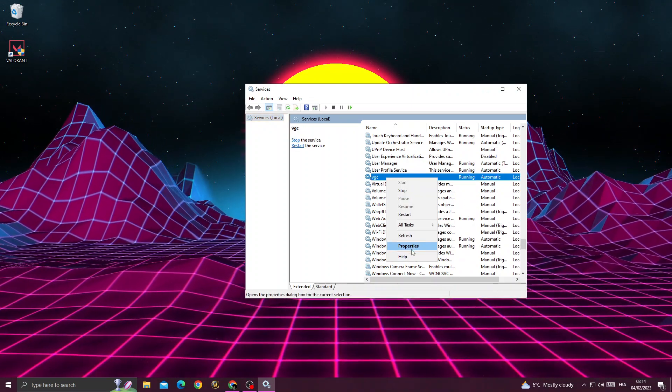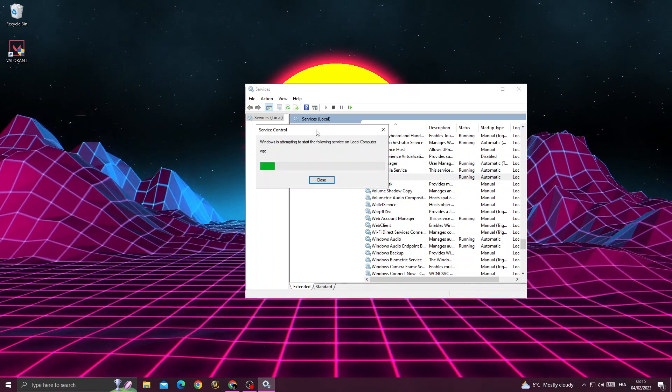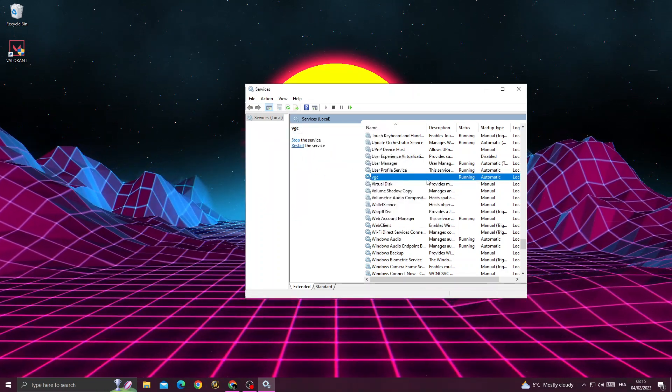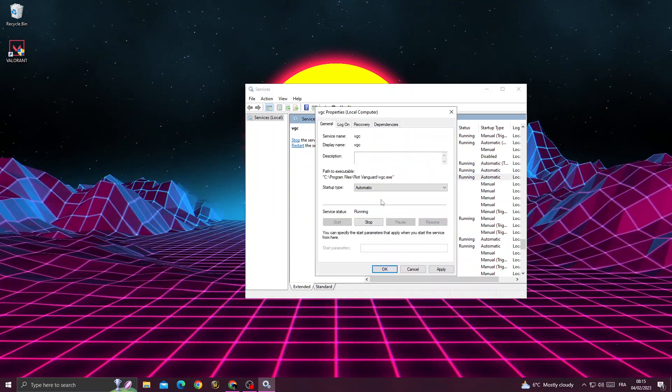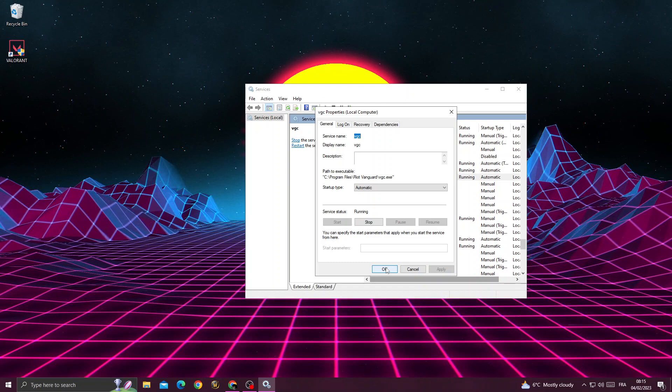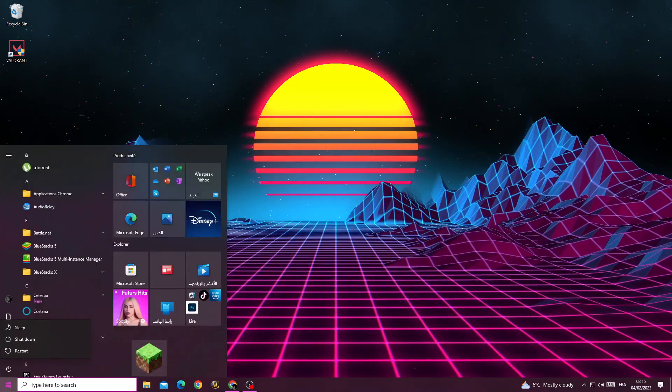If you can't find the Restart option, just click Start. Then go to Properties, select Automatic, and click Apply and OK. After that, restart your PC and the issue should be resolved.